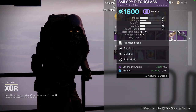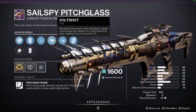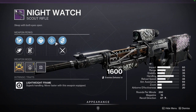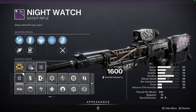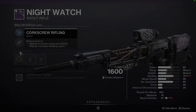We have a Sail Spy Pitch Glass with Rapid Hit and Bolt Shot. This is the roll that I wanted from mine, just because of Bolt Shot. And then we have Nightwatch with Outlaw and Rampage, which I definitely would pick this one up. This is your main bread and butter pick that almost every gun will be really good with. Outlaw making your weapon reload faster, and then Rampage you just get more damage. And then with a Range Mod — that's pretty good.